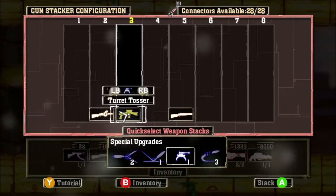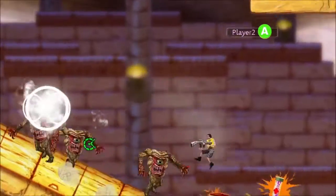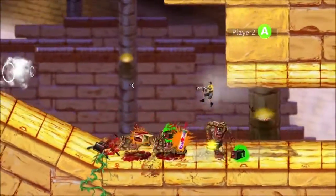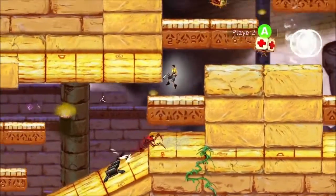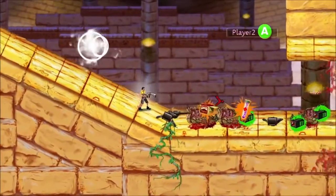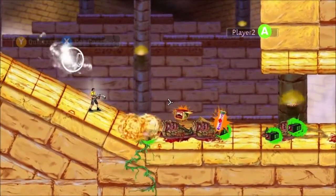The next upgrade is the Turret Tosser. Based on how long you hold the fire button, the Turret Tosser quickly builds a turret and fills it with Tommy gun ammo. The longer you hold the button, the more ammo the turret is given. Turrets auto-target the closest enemies, and once they exhaust their ammo, they close up and detonate like a small grenade.